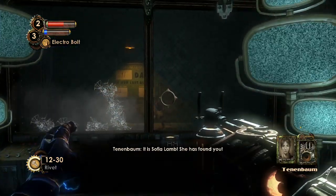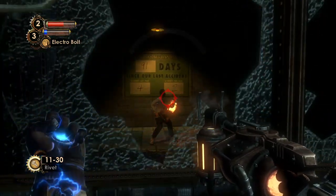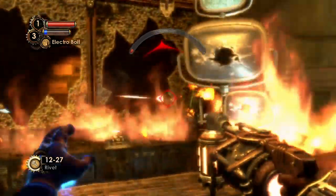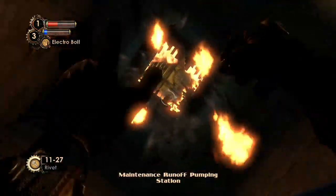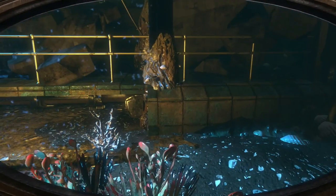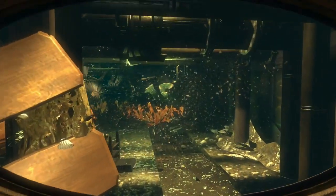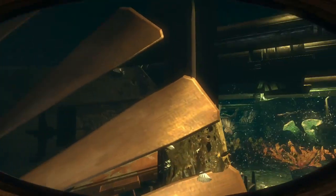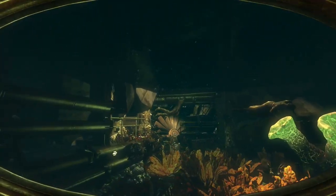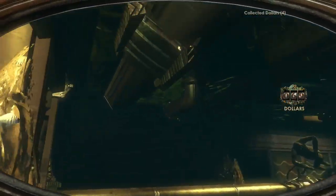So there we have a very important piece of information: it is Sophia Lamb, and she has found us. Our name is Subject Delta — we have the Greek Delta symbol on our hand, indicating there were a few predecessors before us. If we're Delta, there are a few Greek letters before us, and I think there are a few corpses hanging around here. Sophia Lamb thinks this is an act of love; she still recognizes us from ten years ago and recognizes that she murdered us. Death apparently didn't take.